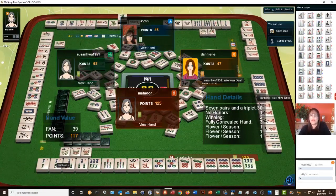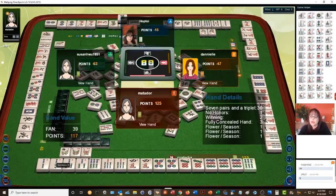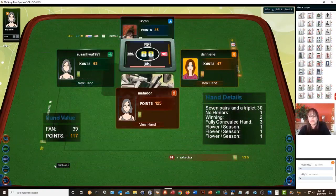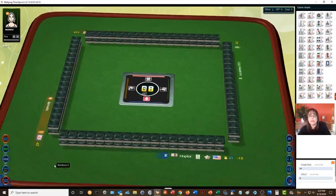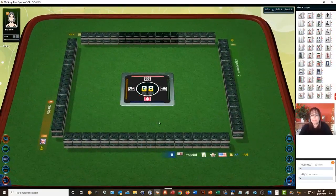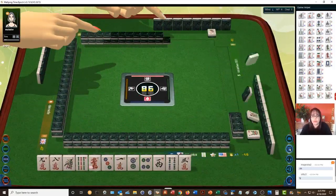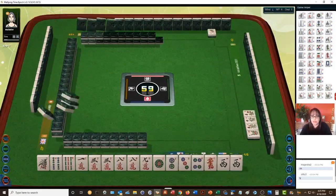I had that but the triplet was a kong. I don't know — I think that should qualify. No honors, winning, fully concealed — of course that kind of goes with seven pair, that almost seems redundant — and then flowers. Okay so now we are in second place with a negative score, so we need to get a win in here.